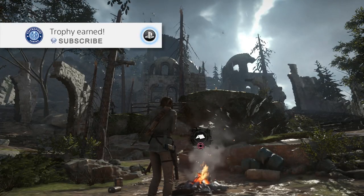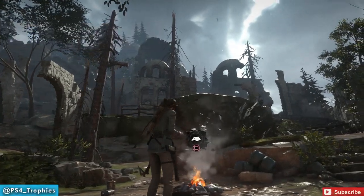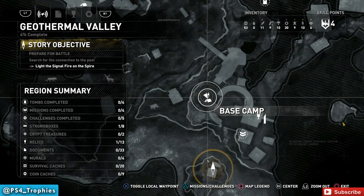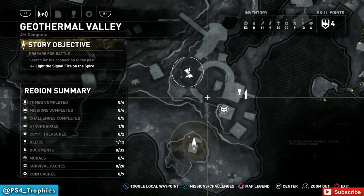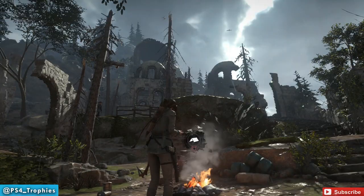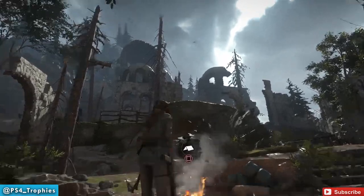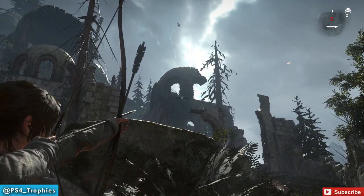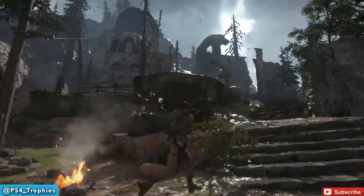Hey guys, got a real easy trophy here called Quiet Time. Really easy if you know where it is. You can get this in Geothermal Valley — it's very close to the Runes encampment base camp. All you need to do once you find that chair is sit in it, simple as that. You just need to know where the chair is, and it's up in what used to be a dome-topped building.